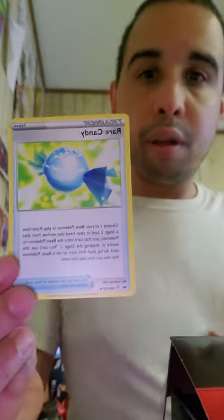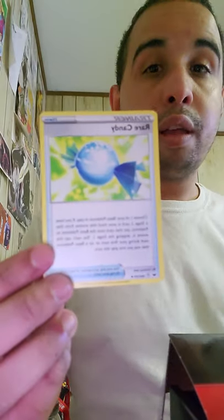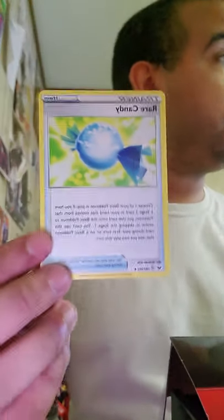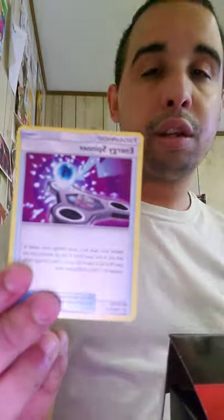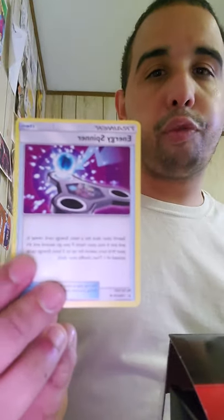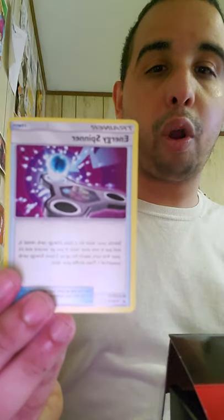It comes with Rare Candy — very good for stage two decks. You can evolve your basic directly to stage two without using the stage one. Very helpful in VMAX decks. And one Energy Spinner — very good energy search. You search one energy, but if you want a second you search up to three. This is going to be a new search for Blacephalon decks because Fire Ball Plus will be rotated out in the August 28th rotation.